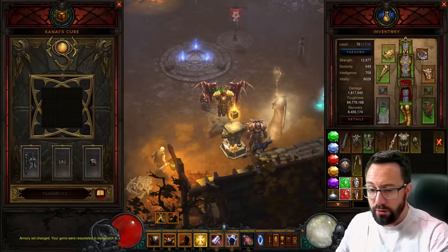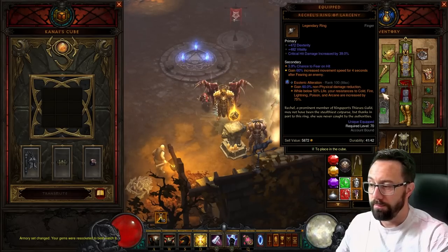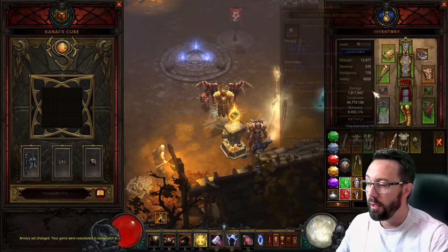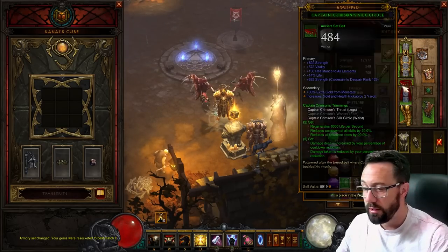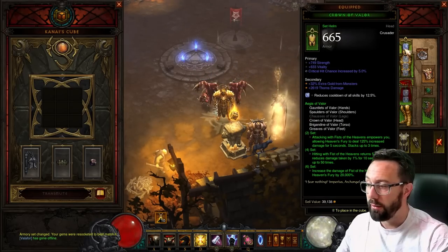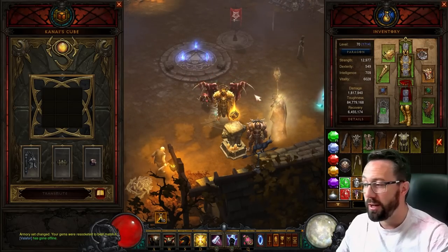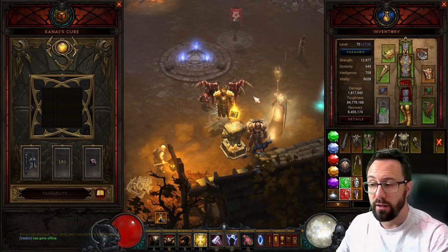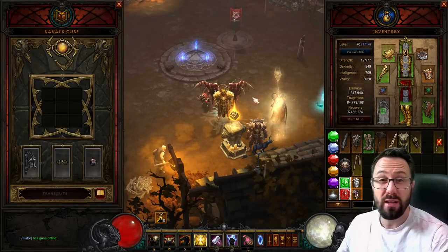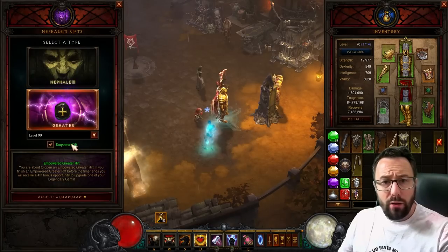For Greater Rifts you can use this build as-is, swap Esoteric in if you don't want the gold find gem, and use Trapped for a bit more damage. For bounties you're going to swap over to Crimson's set and drop the Gold Wrap for infinite toughness. Somebody's just arrived at the door so I'm going to wrap this up and put a clear at the end of the video. It's so much fun - great for bounties, and GR90 will be done in a minute or two.